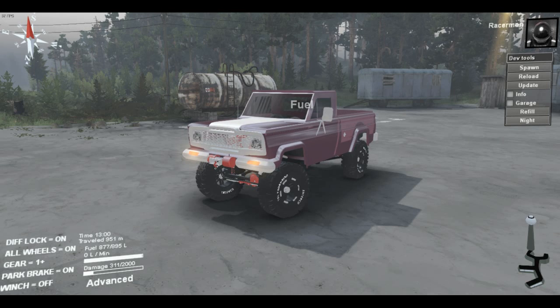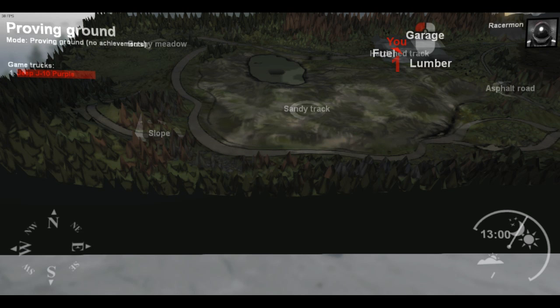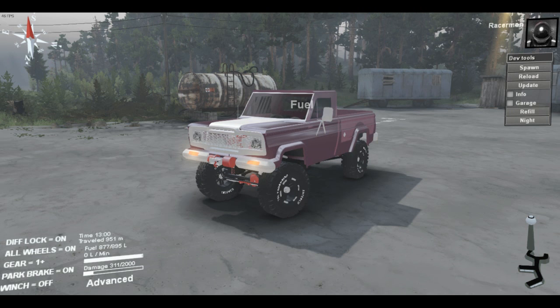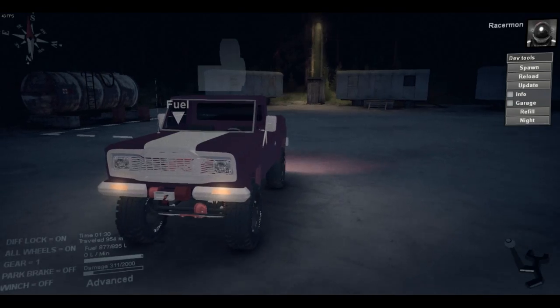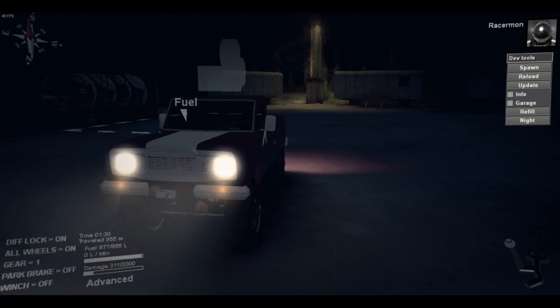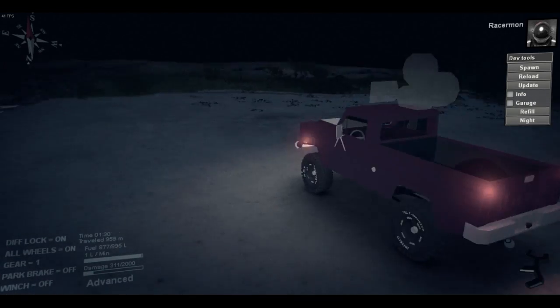Hello everyone, Racemod here. Today I am looking at another mod of death, and it is his Jeep J10. What exactly is it? I do not know. He has all of the lighting down — he has the headlight and the tail lights nicely.